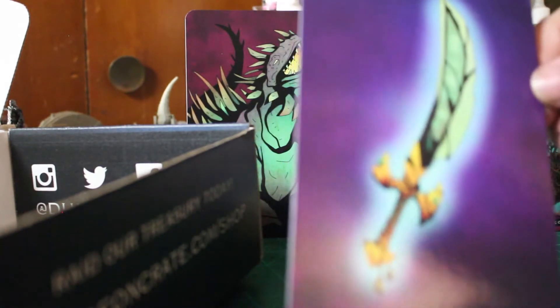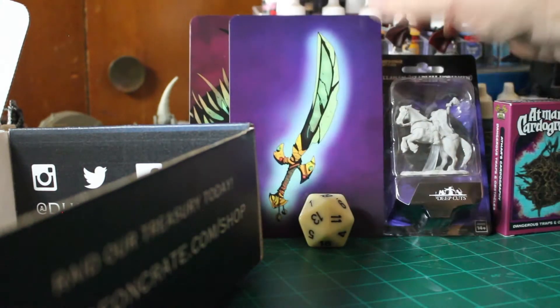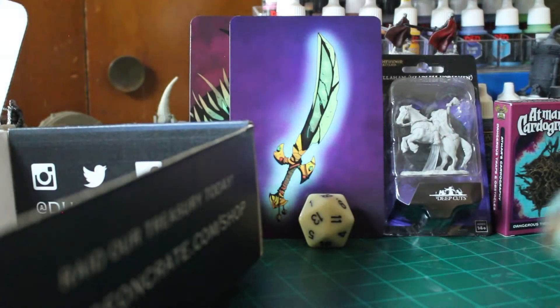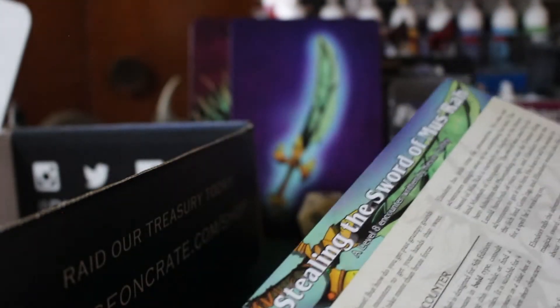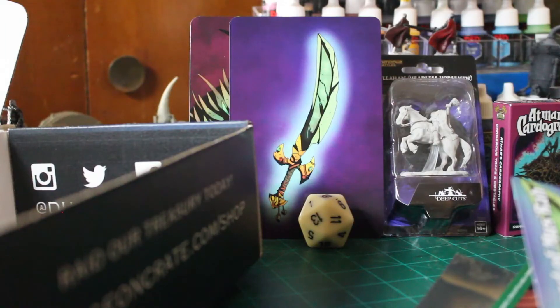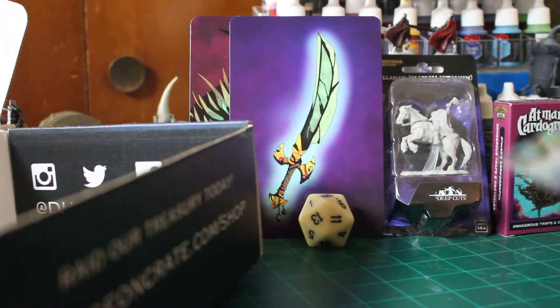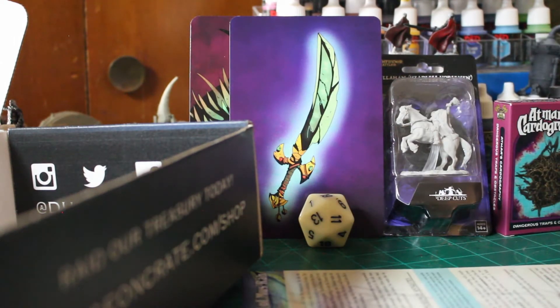And a sword — this is the Sword of Musra. What else we got down here? Stealing the Sword of Musra mini adventure! That looks like it might be some pretty good fun — a heist. How do you get past the grumpy guards and mutated monsters to get your hands on that sweet magic item? It'll take more than brute force. Sounds like fun — that's a thinking man's dungeon if you ask me.